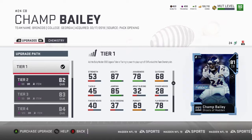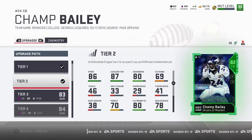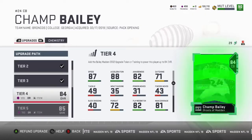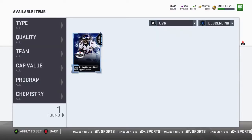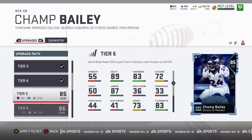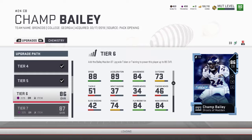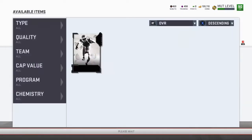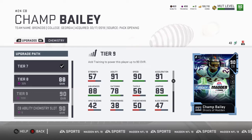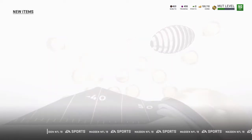I didn't want to have to open every single one and bore you guys, so I opened those up — you guys are familiar with that. The thing I like about Champ Bailey is you can put training into him instead of finding a lot of his cards. It's more cost effective and cheaper to just buy the training. We have quite a bit of training coming. We got him up to an 87 — we'll probably get him to a 90 for now, and then maybe put an ability on him.